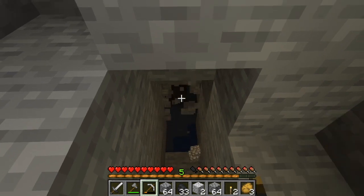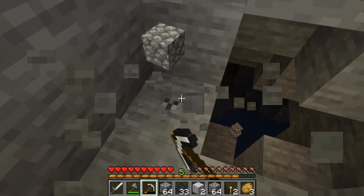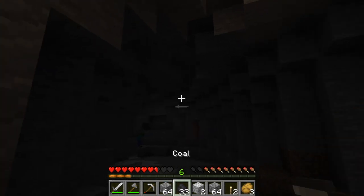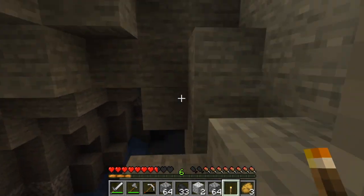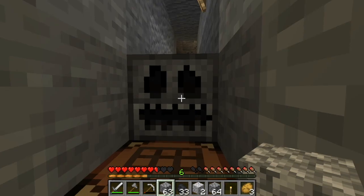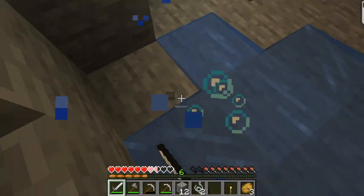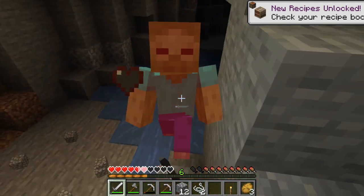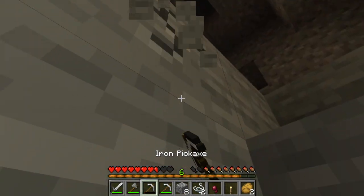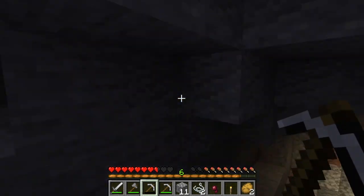We found a cave, everyone! Oh my god, we seriously found a cave — this is exciting! I gotta be very, very careful because I don't know where I am. There's a zombie! I love trapping mobs. Come here, let me slay you — there's a spider eye. Oh, this zombie is definitely gonna kill me before I kill it. Oh, never mind!